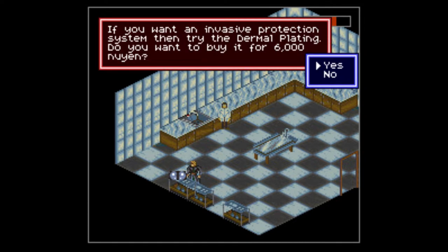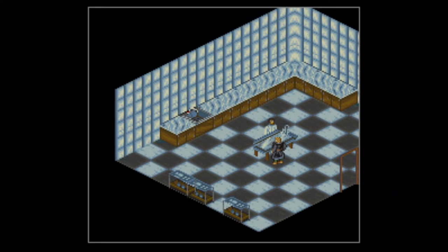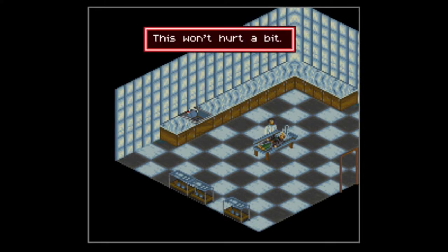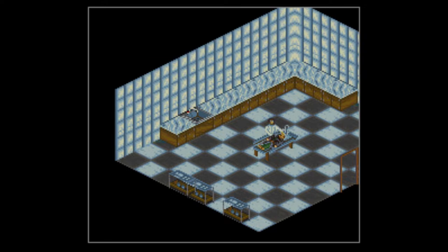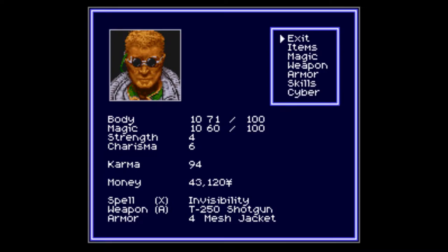"If you want an invasive protection system, try the dermal plating. Do you want to buy it for six thousand?" Yes please! In Shadowrun lore, they basically rip out your skin, put the dermal plating under it, and then place your skin back on — or they put synthetic skin depending on how invasive the surgery is. You're basically becoming more machine.